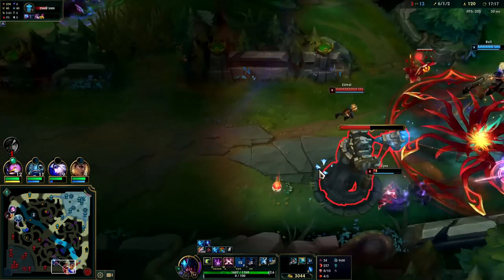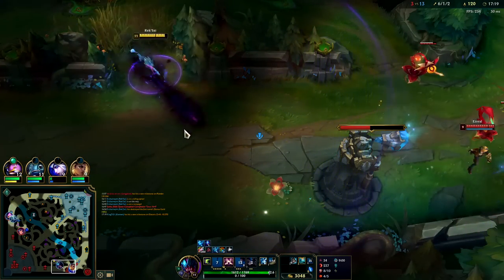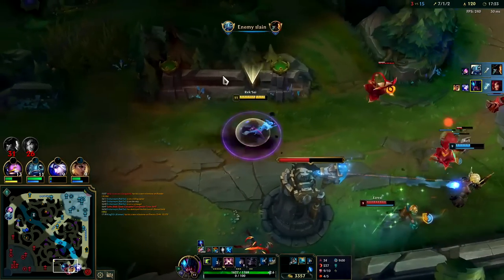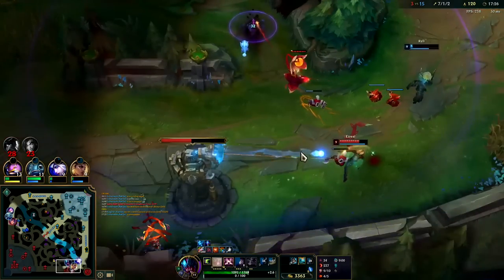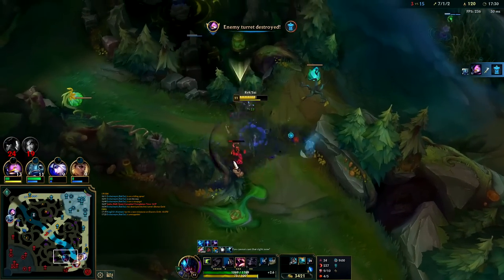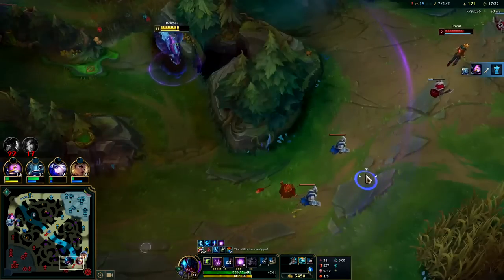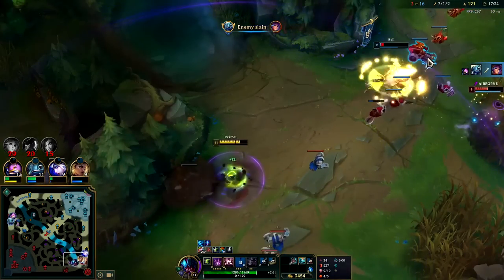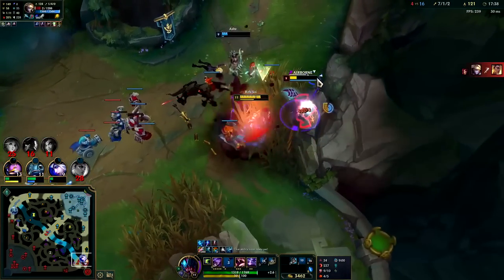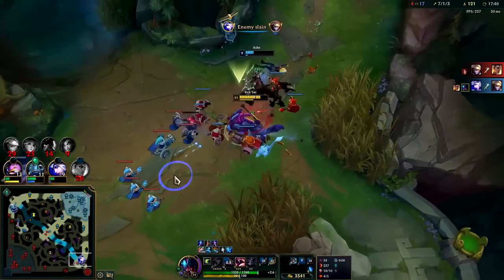Zyra's kind of low. Probably find her with a Q or smite. Oh, I feel bad - I didn't realize Rail was going to sit there and tank for me. Hey Ezreal! He's greeding for the kill. Looks like Rail is going to give it to him. Stridebreaker, knockup, auto - Ash almost gave him a kill as well.